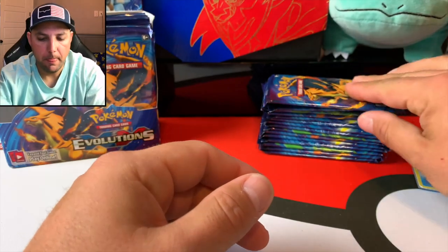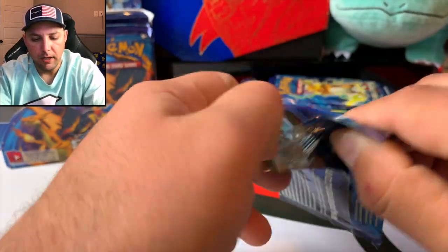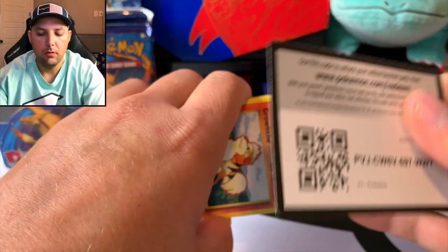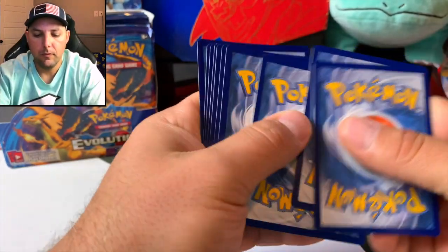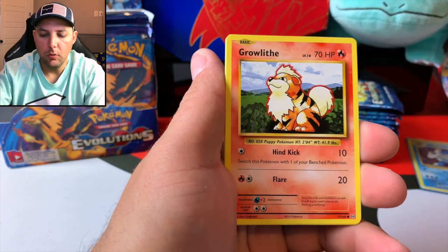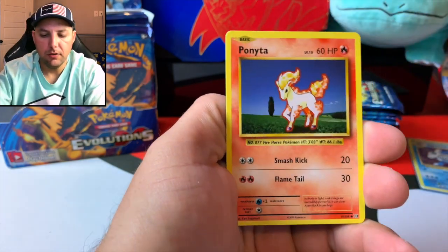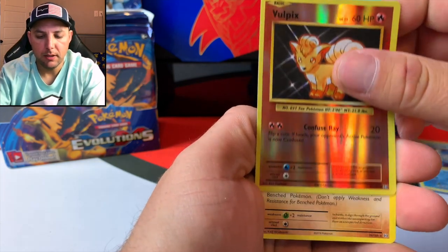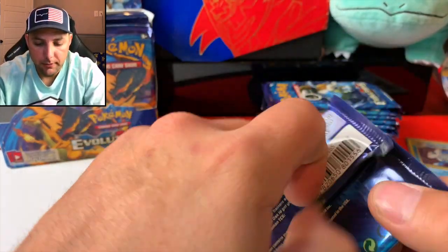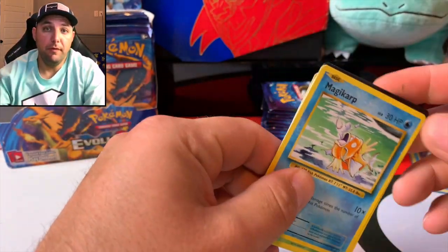This is the second time pulling the Poliwrath, it's alright by me. We'll take it — it's still a rare holo. Put them in the old Blastoise sleeves. Charizard pack, getting right into things here. We've got 36 packs in total so I'll try to get through them quickly. Energy, energy, Charizard Spirit Link, Kakuna, Charmeleon, Vulpix, Sandshrew, Wanita, reverse Vulpix — and the rare is a Dugtrio. Not looking forward to seeing all the Dugtrios, however what follows the Dugtrios has been very delightful.